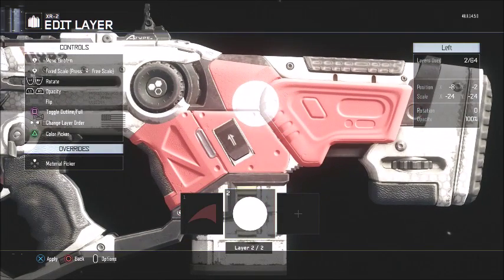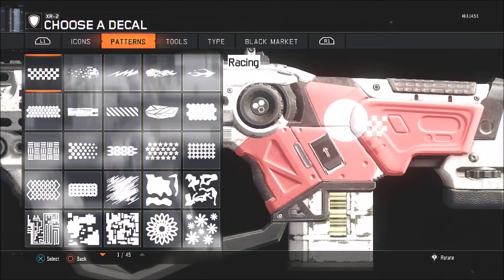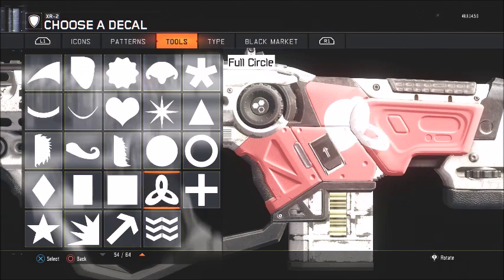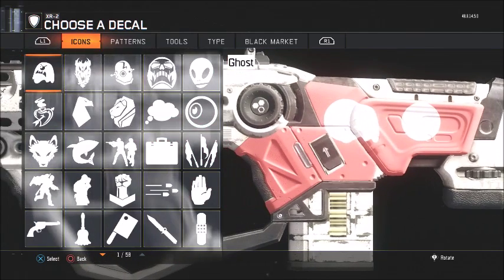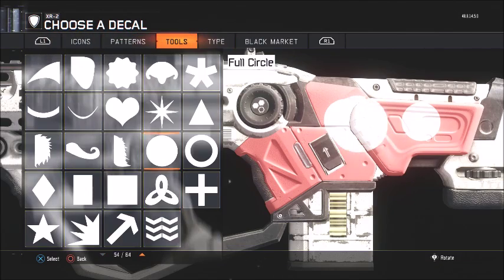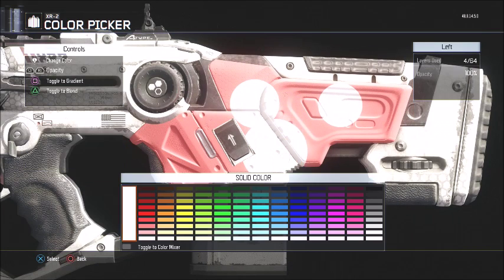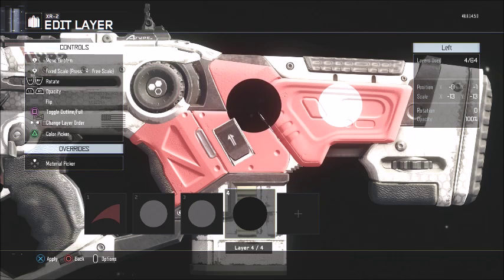Now you want to make the eyes. So you want to make a full circle — like that — and then you want to get another full second circle from the column and then put it like that. Okay, and then you want to get another circle for the pupils.